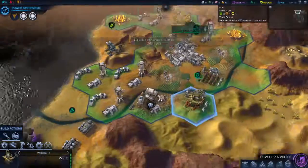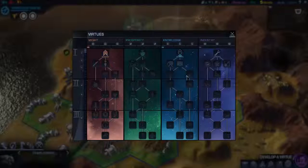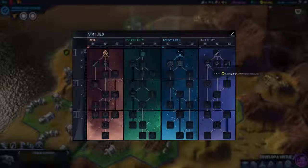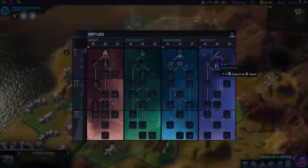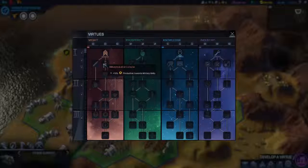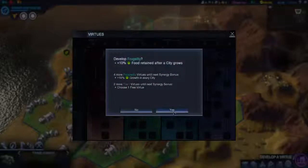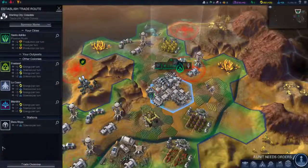I wanted to actually start making a road over here. If we finish expeditions I'm missing resources from the capital. I don't know about that one. This one at least — it's pretty quick to make. Research that.